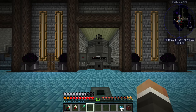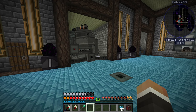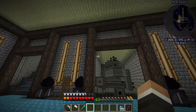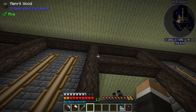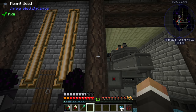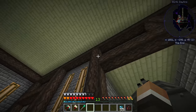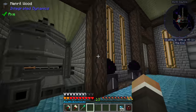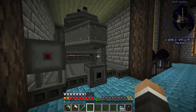I'm going to set up a multi-block ME controller, and I think I'm going to do it right here. The maximum size you can set up a controller is seven by seven by seven, and this area here is exactly that — one two three four five six seven — so I'll have a seven-by-seven-by-seven cube in this area where the arc furnace is.